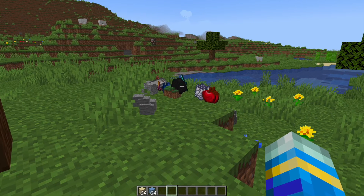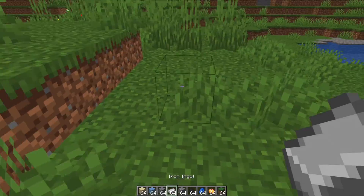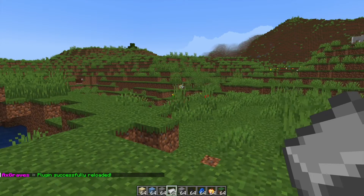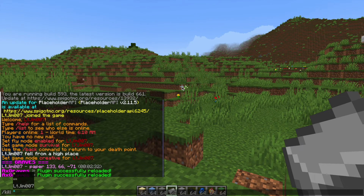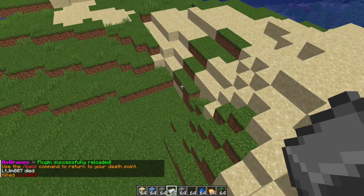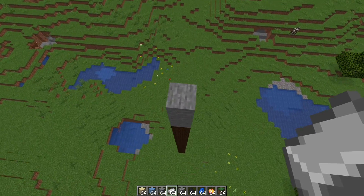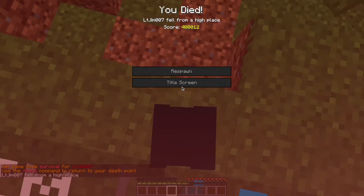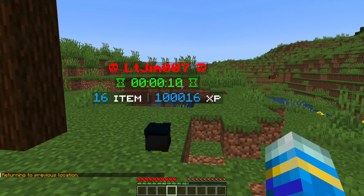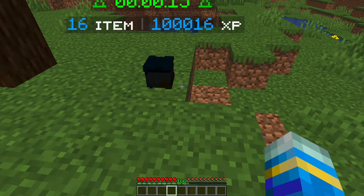I'm also going to change the despawn time to minus one. You can see the grave from earlier has expired and all the items have been thrown on the ground. After doing axegrave reload and using the force ash kill command, it does not create a grave — we keep our stuff. Then jumping off the tower again it creates a new grave, and because the timer is infinite it counts up rather than down and won't despawn, so we can go ahead and grab our items and XP.